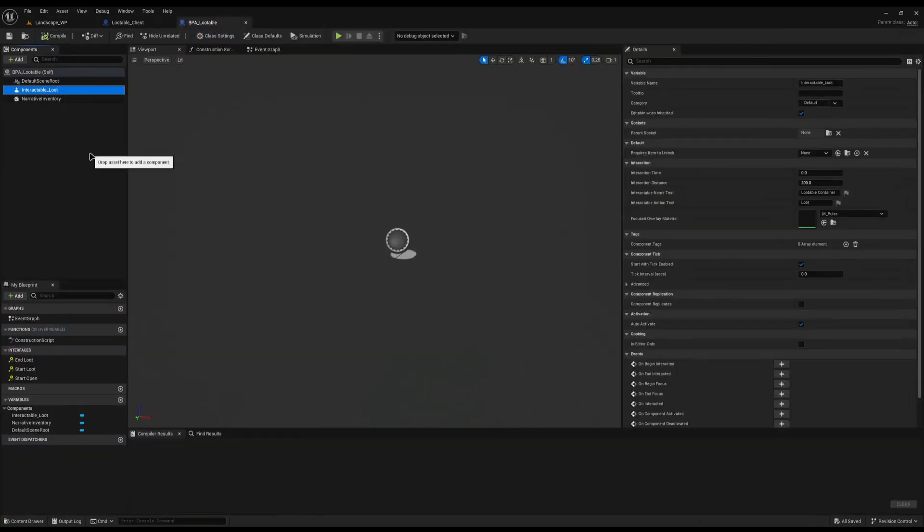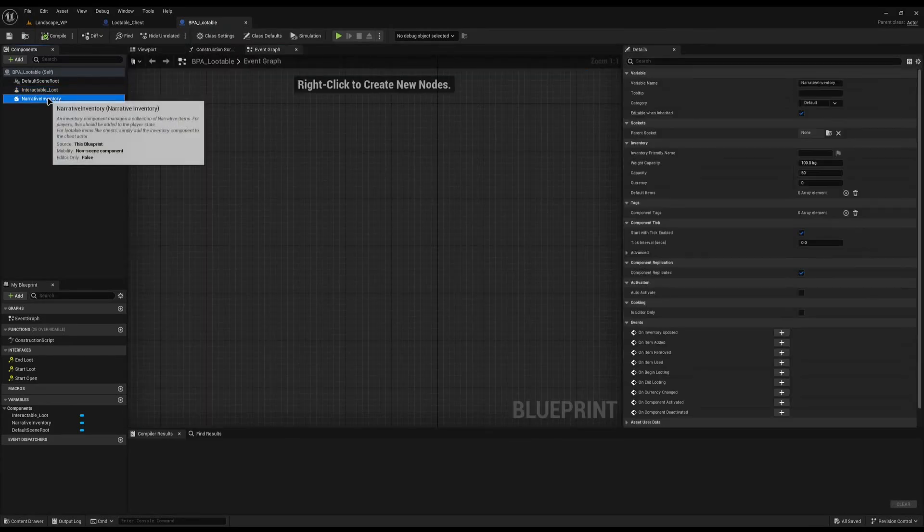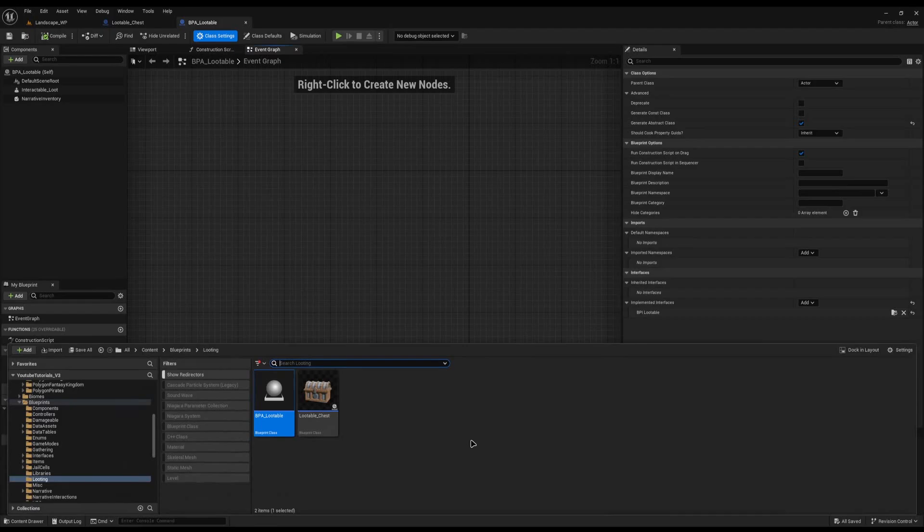Inside here we have the interactable loot, which is one part of narrative interactable, which basically just starts the looting option. If you don't have a narrative interactable, then all you need is some sort of interaction plugin that fires and you can plug into it to do events like on interactive. You will also need some sort of inventory — I do have a tutorial video on a very basic inventory you could equip to this; narrative inventory or another one like that are also good. So let's make some drawers.